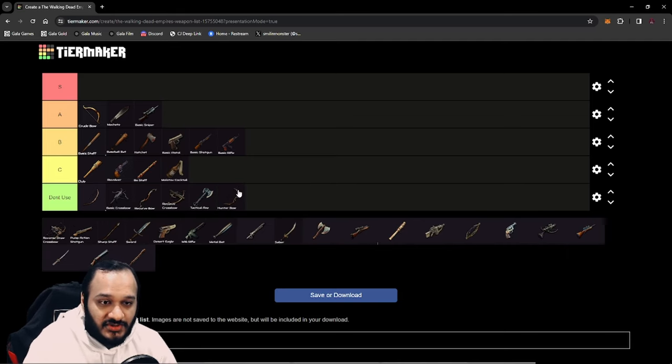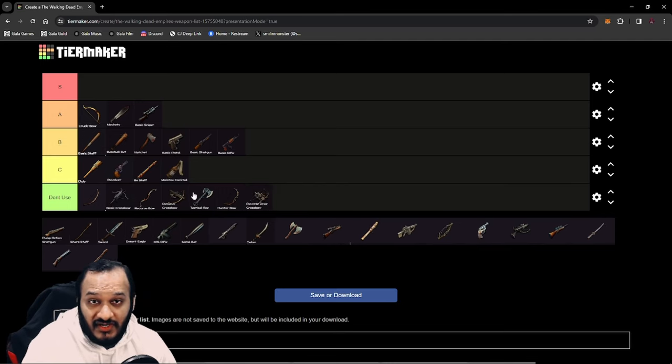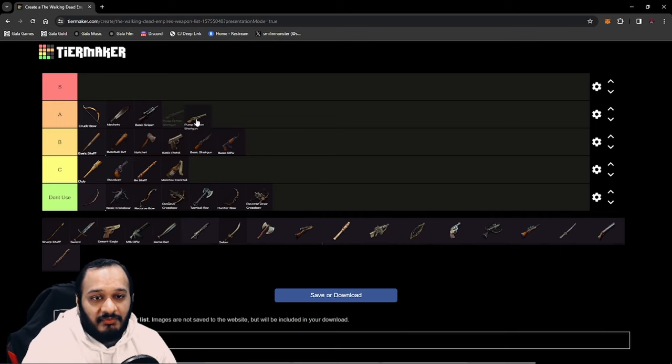Next up, we have the Hunter Bow. Same reason — you don't need it unless you want the durability, in which case it goes up to A tier. Reverse Draw Crossbow — same reason, you don't want to use it right now; there are better alternatives for single target, mainly the Assault Rifle. Next, we have the Pump Action Shotgun. This is better than the Basic Shotgun because it comes with an additional skill allowing you to farm walkers more efficiently. You basically want to use Q and W for additional penetration and damage for AoE. Press Q, auto-attack, W, auto-attack — that gets a good burst rate of fire on a group of walkers in a short amount of time and generally clears the whole wave.